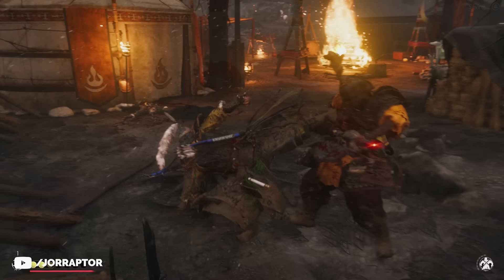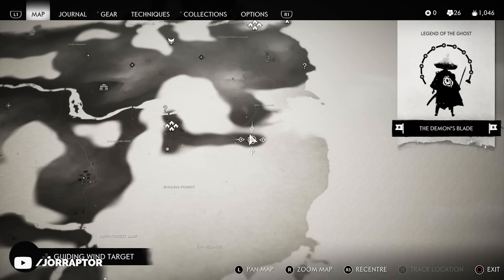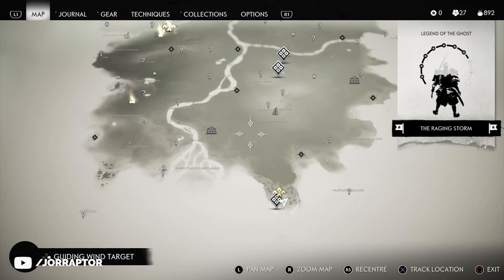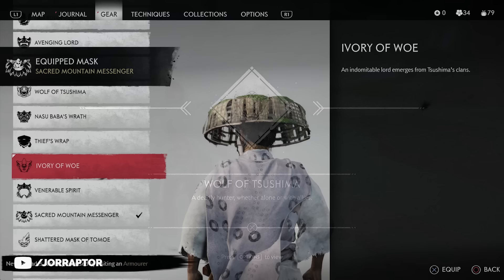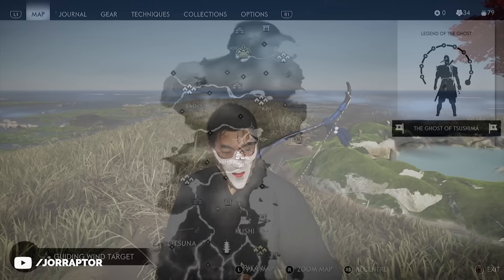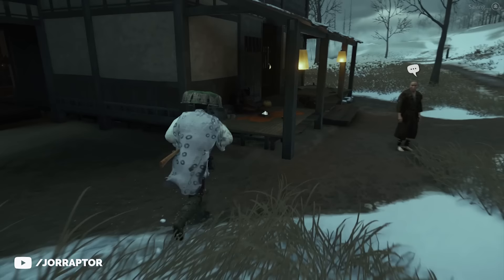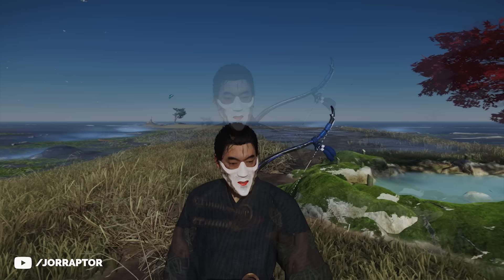Once you liberate the whole island, all the question marks on the map show up so you can more easily find everything. You might want to focus on fox dens first to get the wolf mask early. A mask that's easier to get in act 3 is the ivory of woe mask — found in the snowy act 3 area near the Kubara crossing. Just walk over to the house there and you'll find it. It rewards exploration with a unique cosmetic, and while I prefer full-face masks, this one is a cool find.